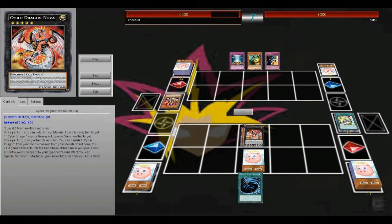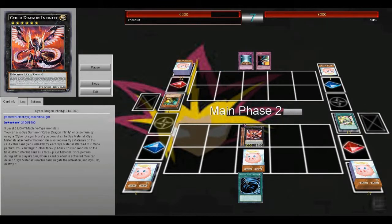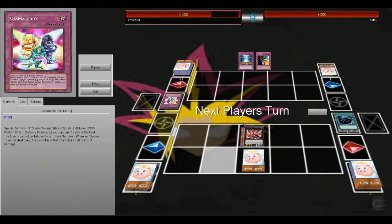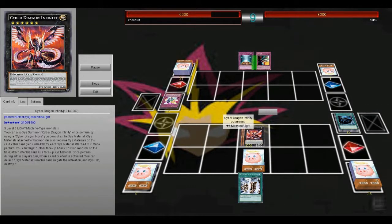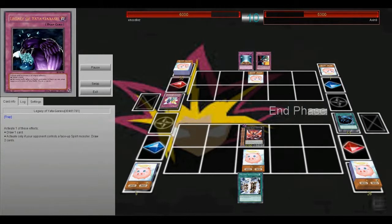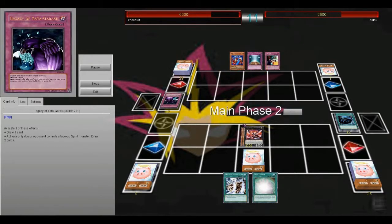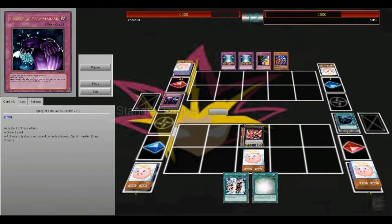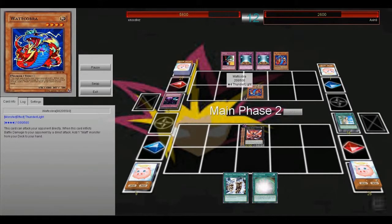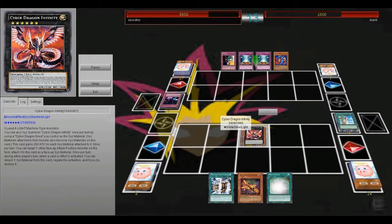I should have just tributed that Lava Golem for Quick Draw. He's getting a Swift Scarecrow. I have an MST and a Lance. He plays a Sangan Trio so I just MST it. At this point I'm just going to be attacking with Infinity — if he does anything, I'm just going to negate. He sets Legacy and I do a Skill Charge. He activates Legacy. He summons out Watt Cobra, and I'm like, this is my only chance. I make him go to 200, steal it, and just swing for game.